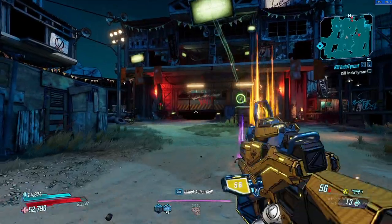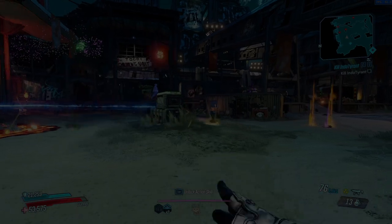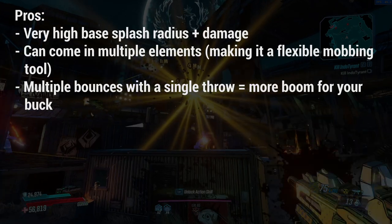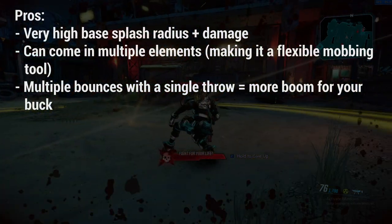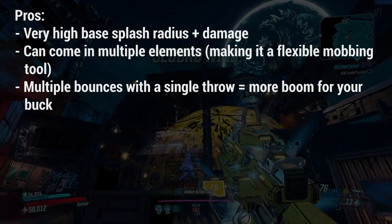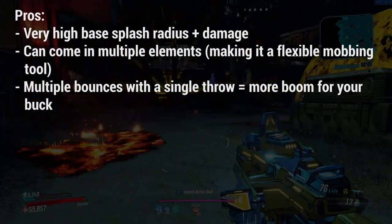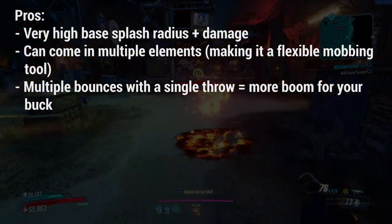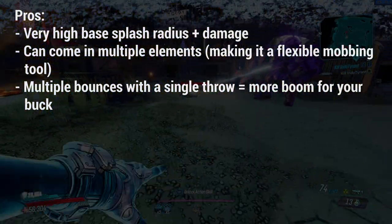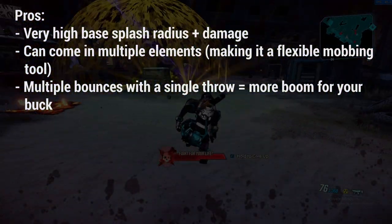As far as the pros go, there are about three. The first is its very high splash radius — it's a positive but also a negative, as you can see in the background gameplay. The novas it creates are fairly large and deal a lot of damage, which makes it so nice to use. It also rolls in multiple elements — cryo, corrosive, shock, radiation — so you can run a full loadout of Jackhammers and not feel like you're lacking damage at all.